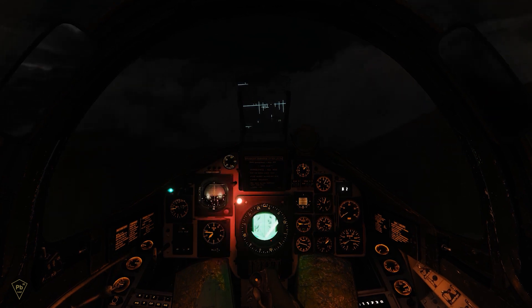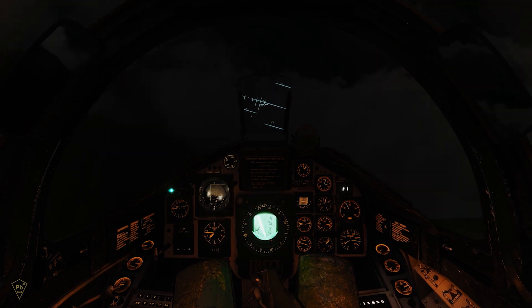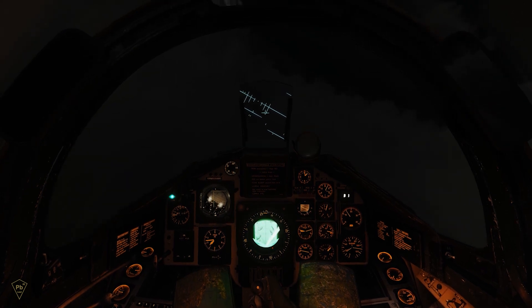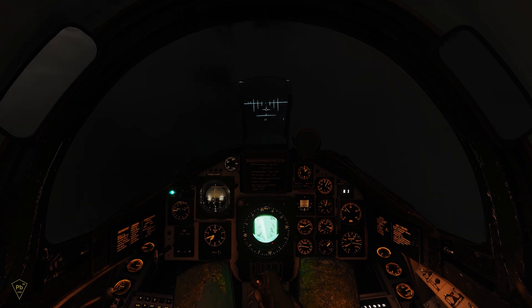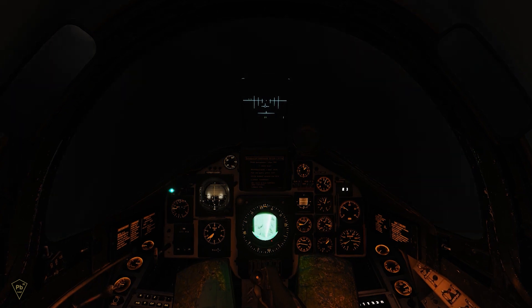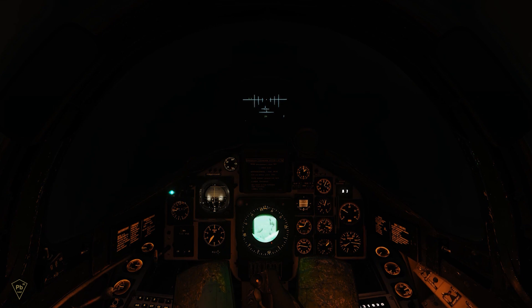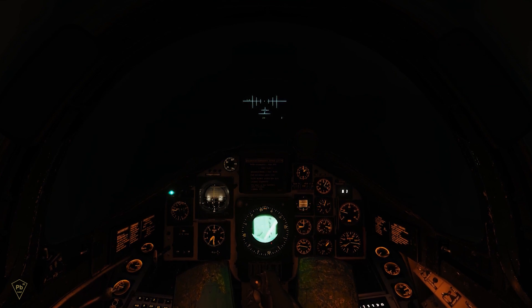The primary interface through which the pilot interacts with the PS-37 is the central indicator radar display, which through the course of this tutorial will generally be referred to as the radar display or central indicator. The PS-37 data is shown unfiltered on the display, and unlike radar outputs commonly found in fighters, the pilot does not lock onto a target, which should not be confused with setting a fix. The radar has a range of approximately 120 kilometers, though effectiveness is directly correlated to altitude and terrain.